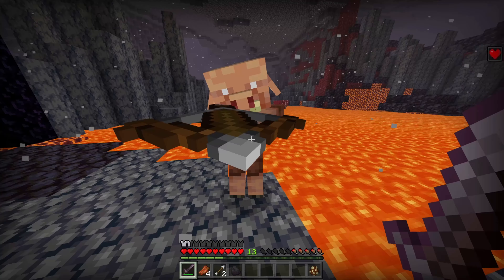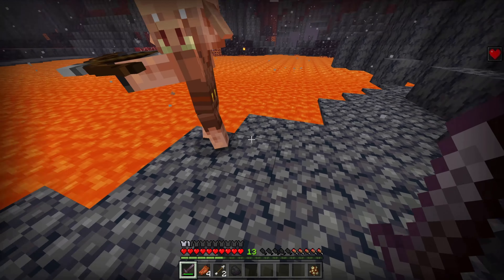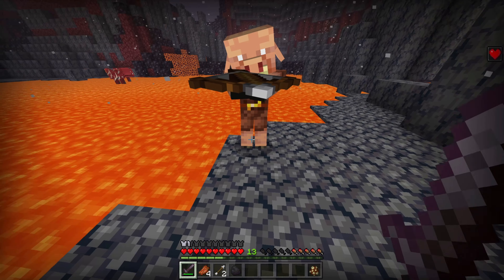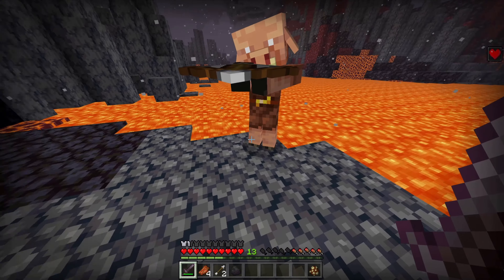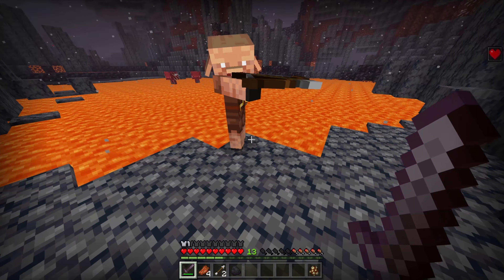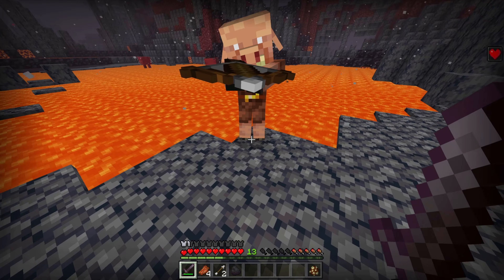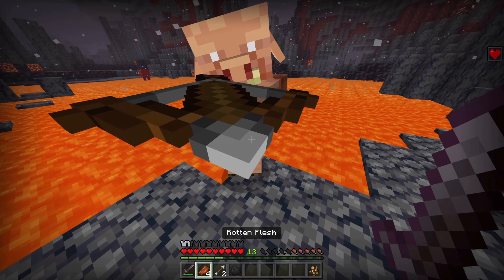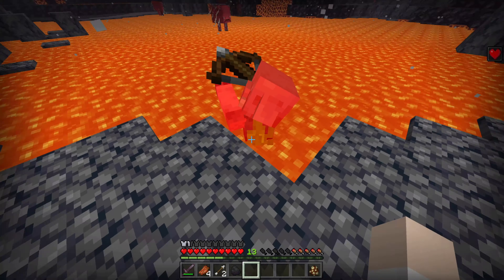I wanted to do this with the pillager, but then I messed up and I didn't feel like doing it. When he aims, his legs are a little bit spread apart, so he's kind of standing still, getting ready to shoot. When he's normally walking, his legs aren't really separated like that. He's standing in a way that makes him a lot more less knockdownable.